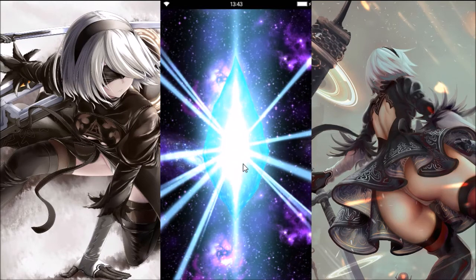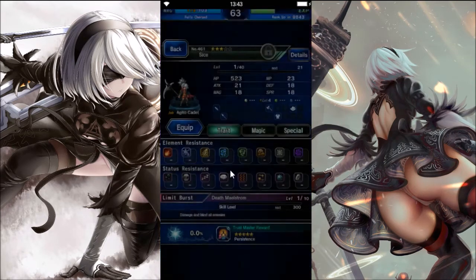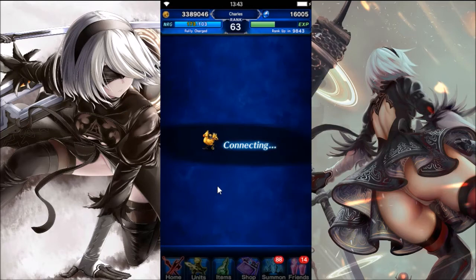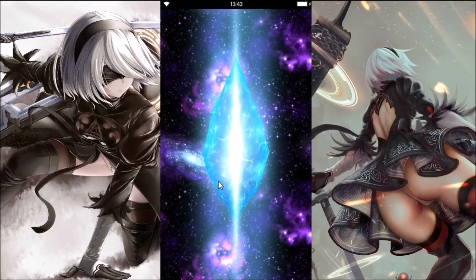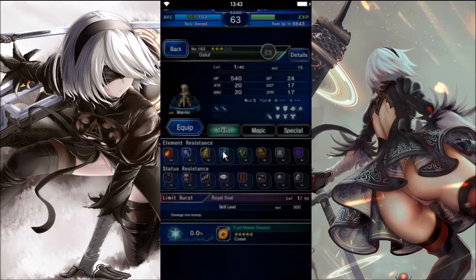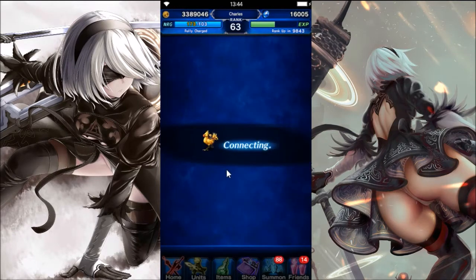For FFBE right now they're having the CG characters back for the anniversary scout. I don't really want much of them, but since I already have CG Fina, I will definitely want to get my hands on CG Sakura — she is really good, a magic builder. I think she's a finisher too, or magic builder. So yes, I would want to get my hands on her.